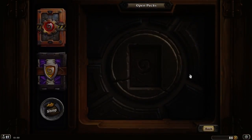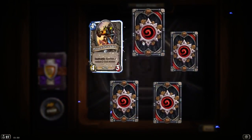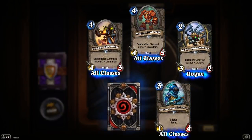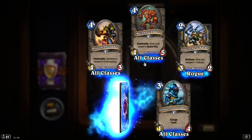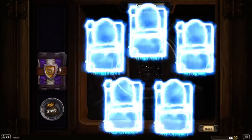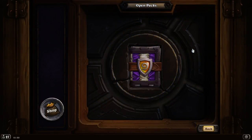We didn't get a pack that time but we did get the card back. So we bought these with gold: Piloted Shredder, Mechanical Yeti, Goblin Auto-Barber. Gnomish Infantry - what is rare? Mulch? No - Recombobulator. I tried: draw a card, if it's a minion transform it into a chicken. We've seen that before - that's hilarious. Will people still risk it?